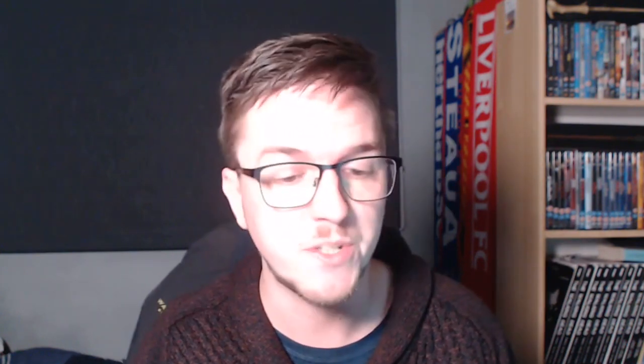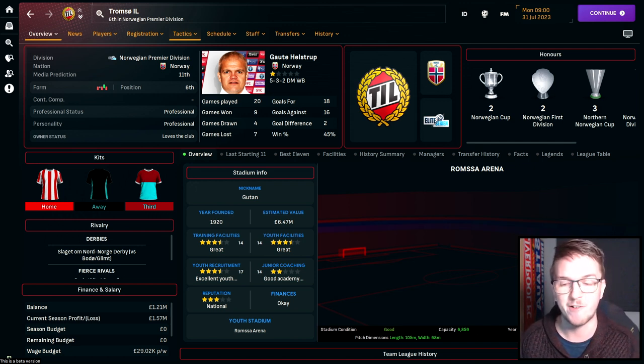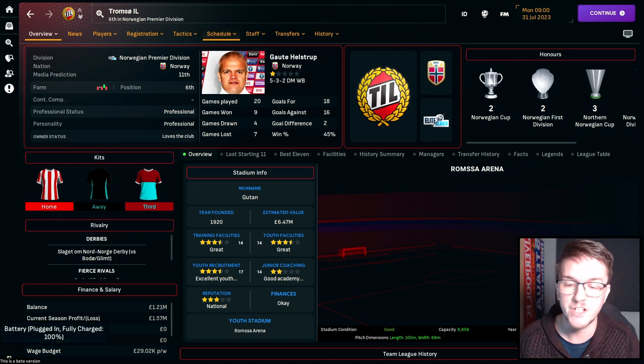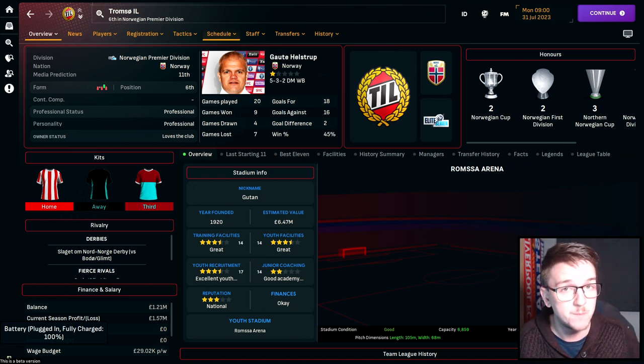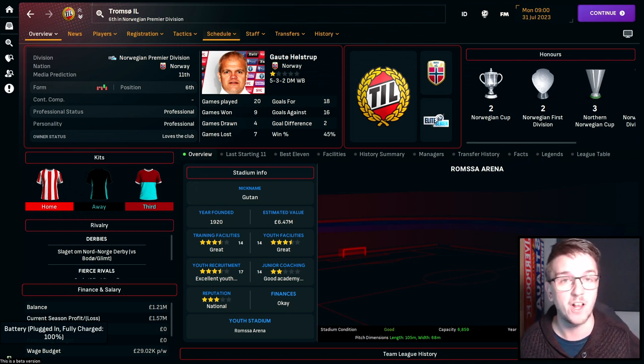Number eleven: the Northern Extremity. We're off to Tromsø, the northernmost top-flight football club in the world, located in the Arctic Circle in Northern Norway. They've been in the elite Eliteserien since 2021 and have been runners-up twice, most recently in 2011. The challenge with Tromsø — or Bodø/Glimt, another northern Norway side — is to challenge the dominance of Southern Norway clubs and take the Norwegian title to the Arctic Circle. The ultimate end game: become the first Scandinavian club to win the Champions League.